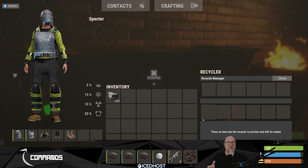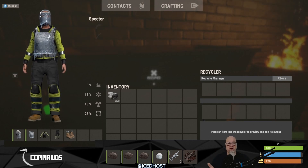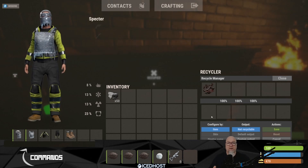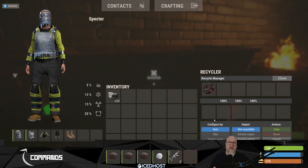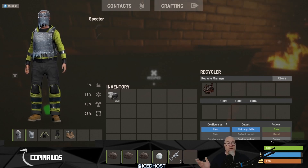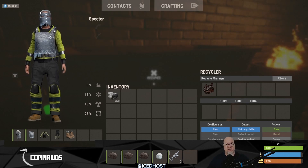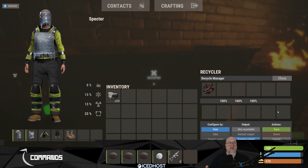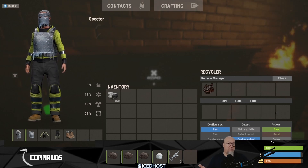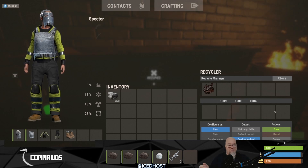This also gives you the ability to make items that aren't normally recyclable into items that can now be recycled. As you all know, you can't recycle scrap into anything by default. However, we could use Recycle Manager to determine that if somebody recycled scrap, it would turn into another item. We would change this to custom output and drop the items in that we want scrap to recycle into. You'd be hard pressed to find somebody who would actually try to do that, but you definitely could.